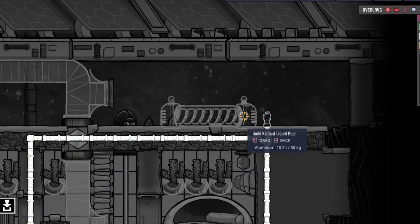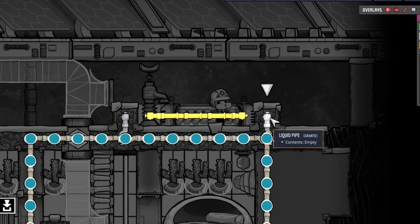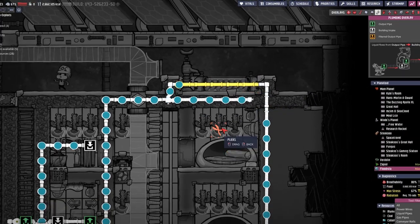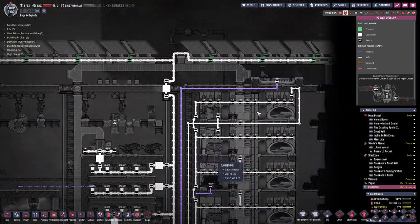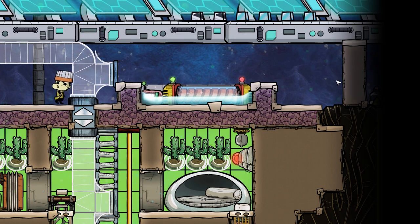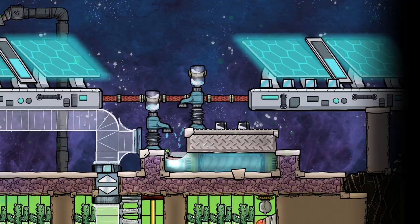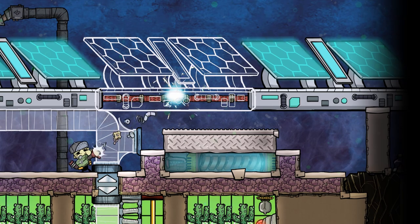We can easily achieve that by placing down a liquid tepidizer, running a few radiant pipes through it, preparing to fill it with water, and not forgetting the background tiles. Change the piping so it actually runs through the liquid tepidizer area, cut old unnecessary connections, sufficiently fill it with water, hook it up to the power grid, and control it with an automation cable and temperature sensor. Once built we set it to around 22 degrees Celsius. I didn't use enough water initially so I had to add more, but then the thing works.